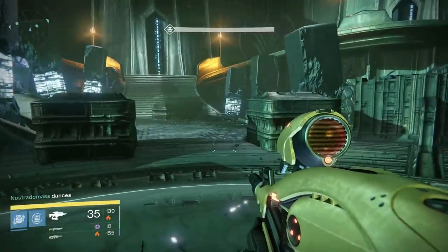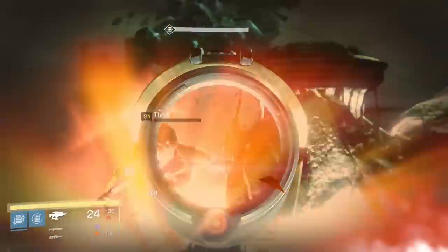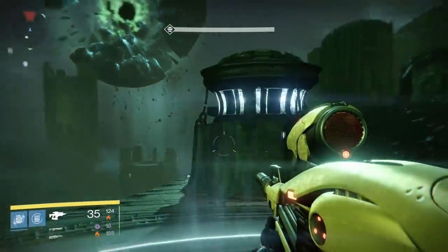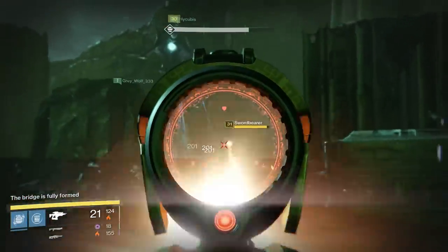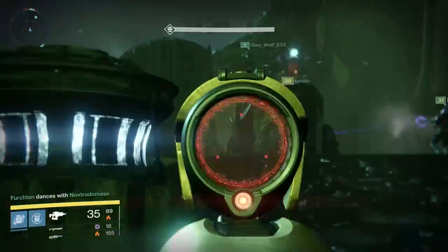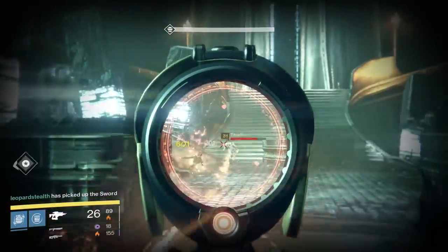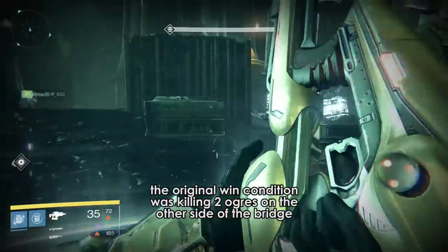The bridge encounter, on the other hand, is one of the most flawed raid encounters in the history of Destiny raiding. The original version could be abused in almost every way imaginable, with the 2017 version getting some tweaks. The original could be abused by simply having one person do the entire encounter by crossing the bridge with their sword and then having everybody else die. This worked because the game's condition for success was having everyone who is currently alive on the other side of the bridge.